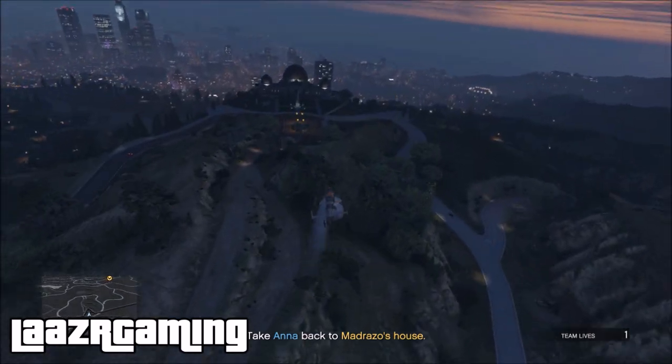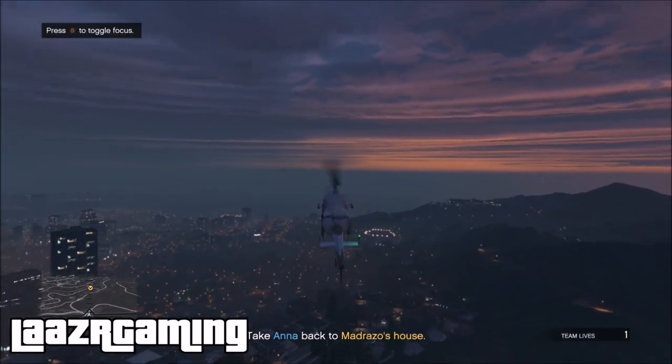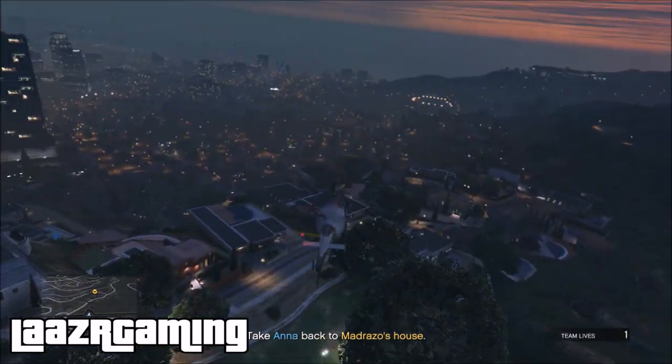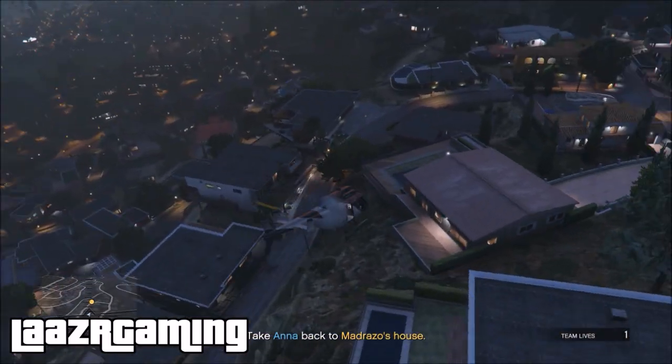Rockstar have changed how mission pay works — it's now all time-based. The longer you spend in a mission, the more money you actually receive. To receive the maximum payout, you don't want to spend more than 15 minutes in the mission. You also receive an extra 10% bonus for each additional player. I spent 15 minutes in this mission to receive the max $41,400 and over 5k RP. Alternatively, if you do it for 6 to 8 minutes you get 60%, so it might be better to replay it every 6 minutes — completely up to you.